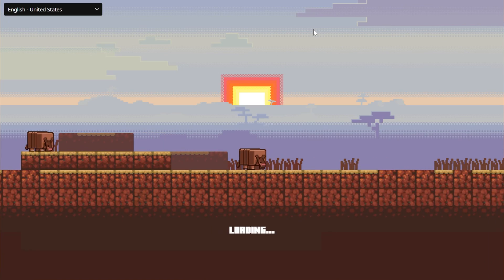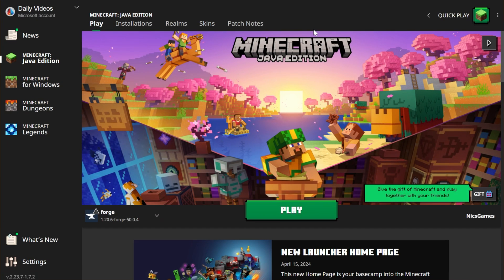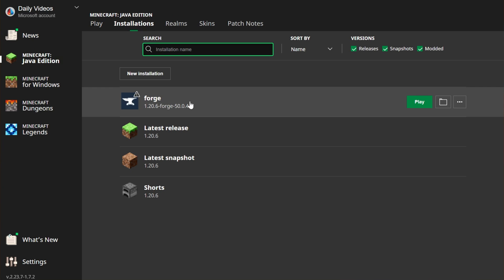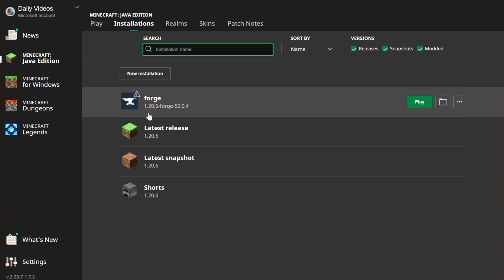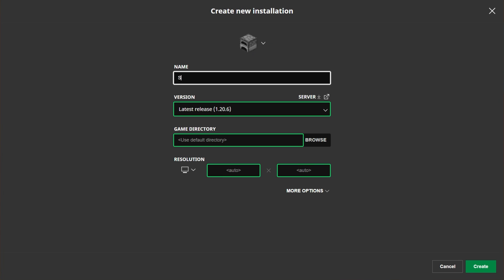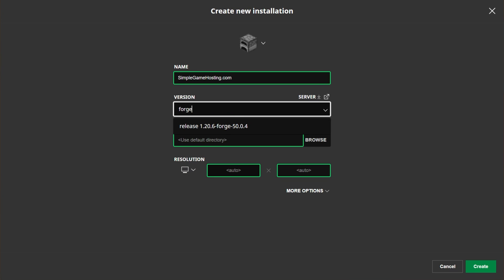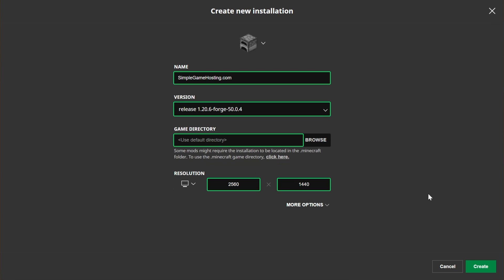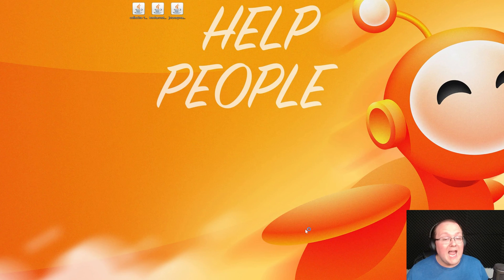Open the Minecraft launcher — you should have a Forge installation. If you don't see it, go to Installations and make sure Modded is checked in the top right. If you still don't have the 1.20.6 Forge version, click New Installation, name it whatever you want, click the versions dropdown, and select the 1.20.6-Forge version. Click Create, then click Play and Play again — Minecraft will now open with Forge.